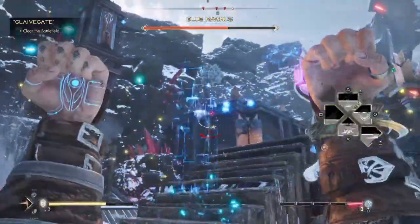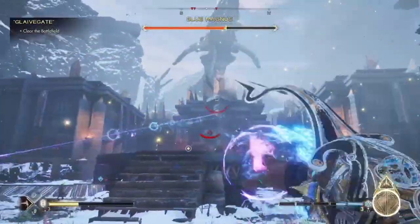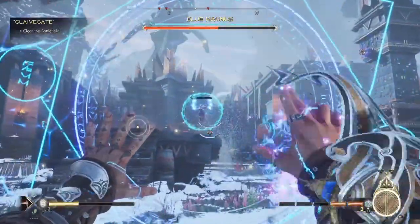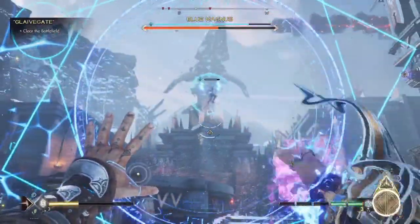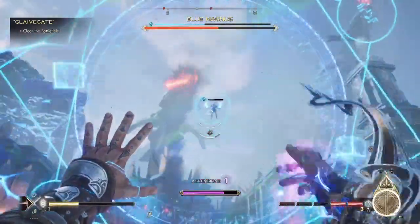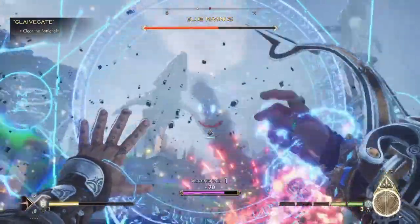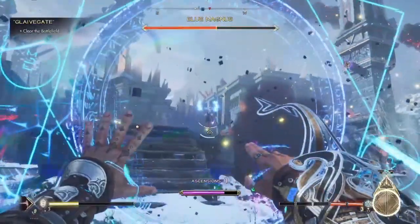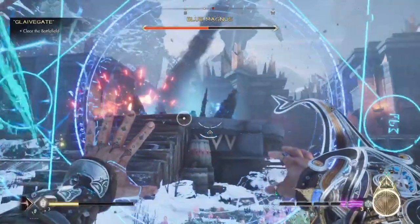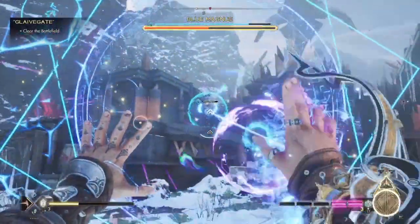On the battlefield there are enemies around, but because this is a battle where you have allies and the blue Magnus also has allies, they're really just focusing on each other. I didn't have too much of a problem with adds attacking me while taking on the blue Magnus in round one. After the first round, there are adds you have to take out before it progresses to round two.